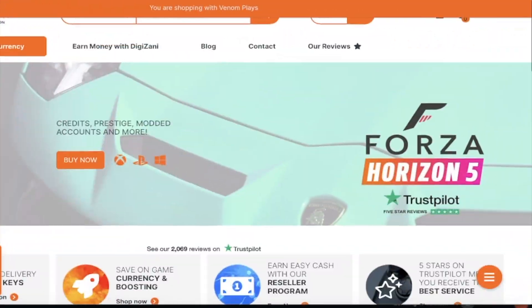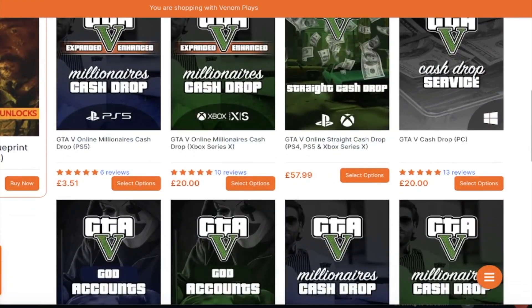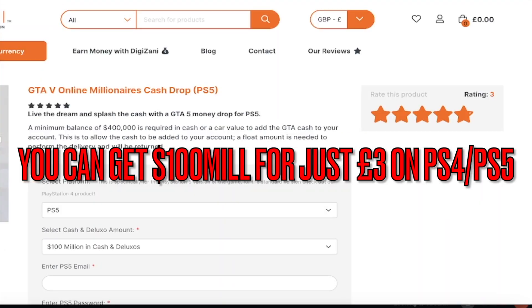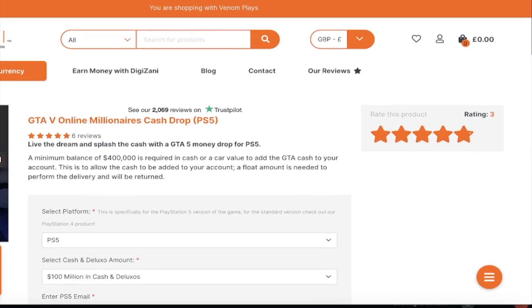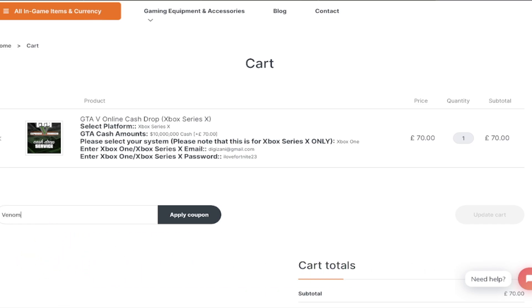Now let's get on to the video. Just before this video does start, I'd like to give a quick shout out to the sponsor. If you're looking for the best GTA 5 cash, rank, money, anything like that — account services wise — then make sure to check out Digizani. Digizani literally has the best mod accounts, services, all that stuff for any console that you want. Make sure to use code VenomPlays on checkout for 5% off your order.